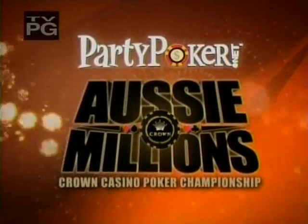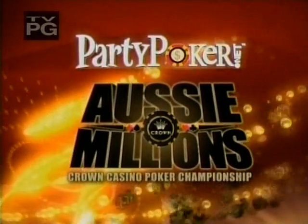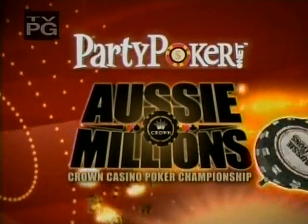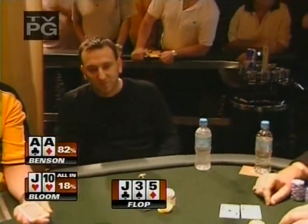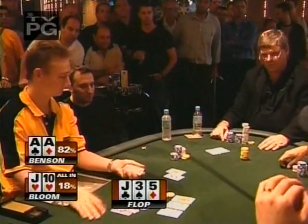PartyPoker.net. This is the Aussie Millions and we are in Melbourne, Australia. Barry Tompkins here to tell you all about it. It's been pretty intense competition as we take it to an outer table where Tony Bloom is all in against Gary Benson.